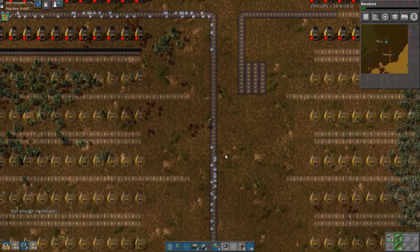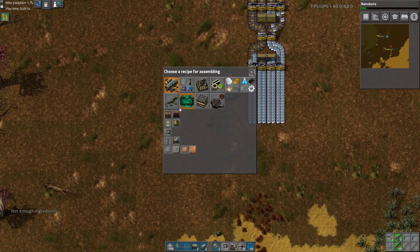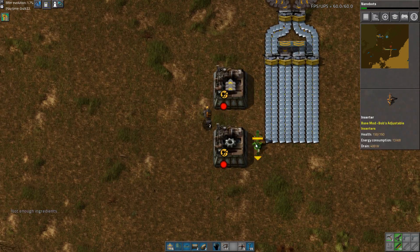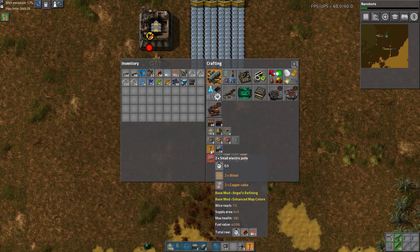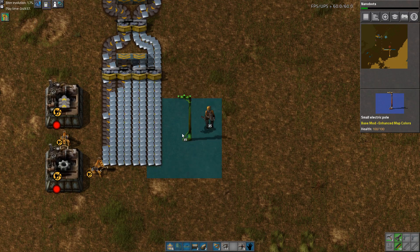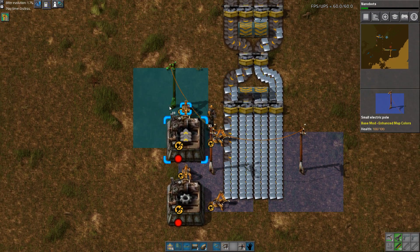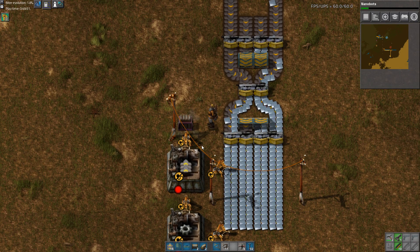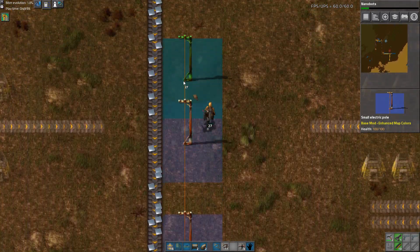We need even more of this, so let's set up something here — transport belt and gears. There will be three here, so we'll have some power in the middle, and then we will have a chest, and we will have that limited to a very large amount of belt. Let's go grab some power from in here.